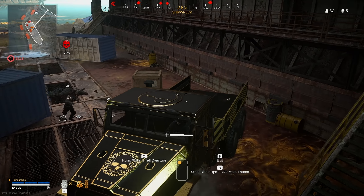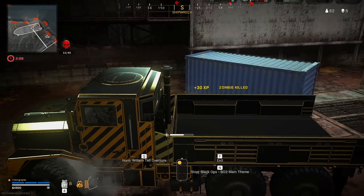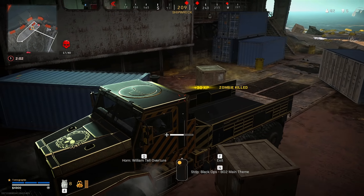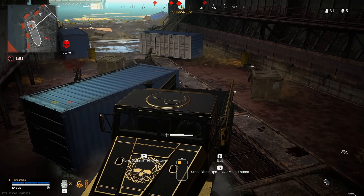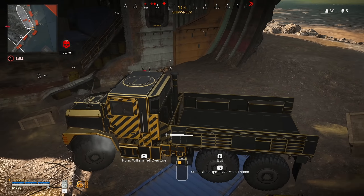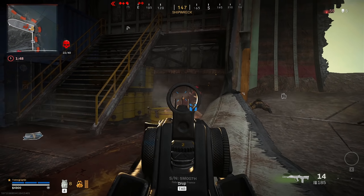Moving on to the new points of interest on Verdansk, we have of course got the Vodanoi Ship, which has crashed into Verdansk between Port and Gulag Prison. Inside the cargo hold of this ship are some new friends. And just as we expected, zombies have arrived in Verdansk, and they're not in a separate mode this time around. They are now AI-controlled, and you can find them in any of the Verdansk playlists, including Plunder, as part of the Outbreak event. I had a lot of fun farming zombie kills with Big Bertha here — a great way to get started with some of those Outbreak challenges.